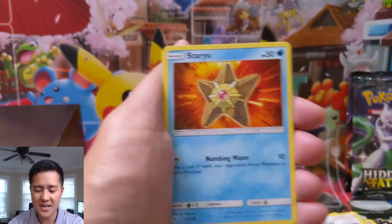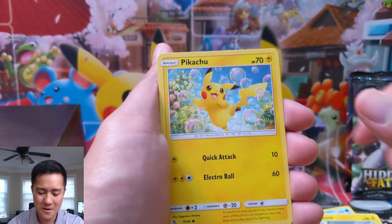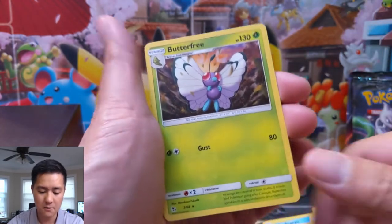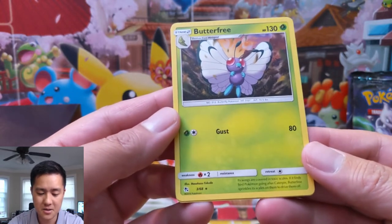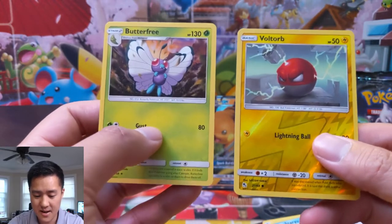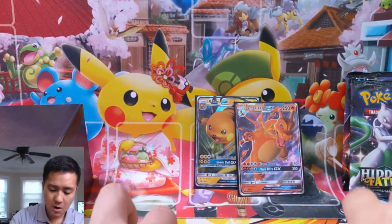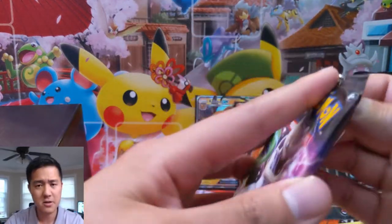Alright, we're not paying attention to any of these cards — we have Staryu, Voltorb, Pikachu, Jigglypuff. Butterfree is our rare — I was about to say this is a boring card, but 80 damage for two energy is not bad. Voltorb is our reverse. So far we only have a three-eighths hitter in our psychic energy for this Charizard tin.